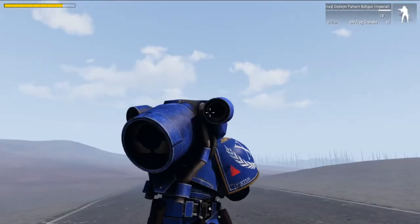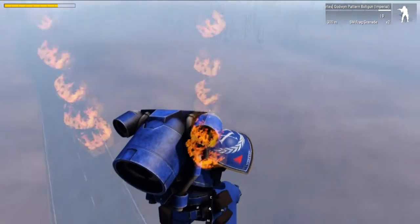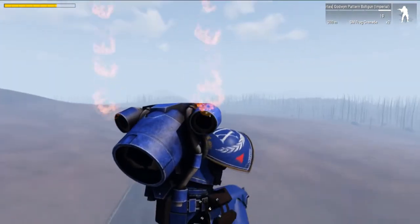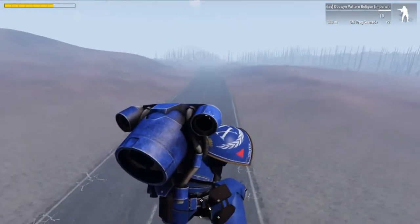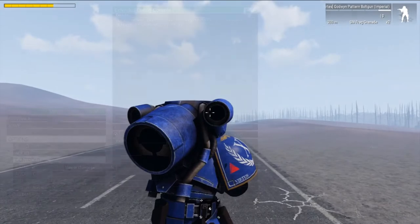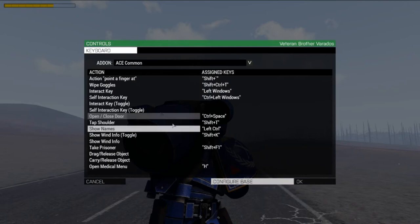And finally the Retro Thrusters, which allow a Marine to make a quick brake in the air and also to slow their descent before landing to avoid injury. The Jump Pack controls come prebound but naturally can be rebound to your preferences.